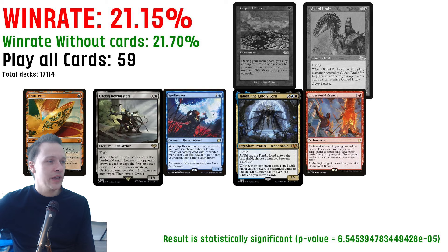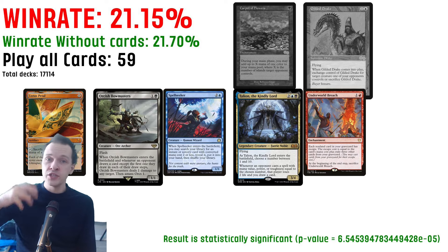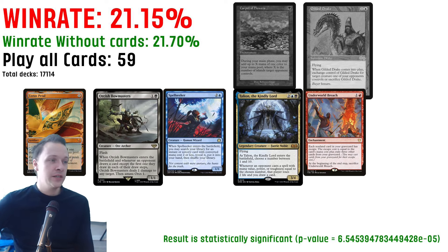We can also look at this combination: Lotus Petal, Orcish Bowmaster, Spellseeker, Talion the Kindly Lord, and Underworld Breach. All four of the other cards are usually very good. Orcish Bowmaster and Talion usually receive a very good win rate, and Underworld Breach and Lotus Petal are once again really good. But when we add Spellseeker to the mix, the win rate is not that impressive anymore — 21.15.